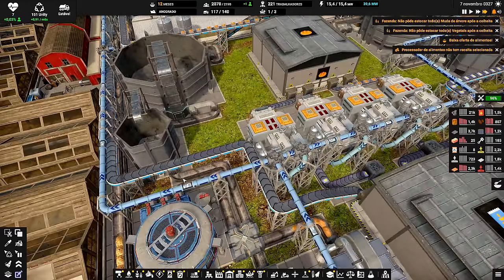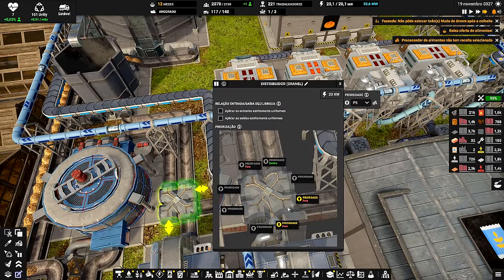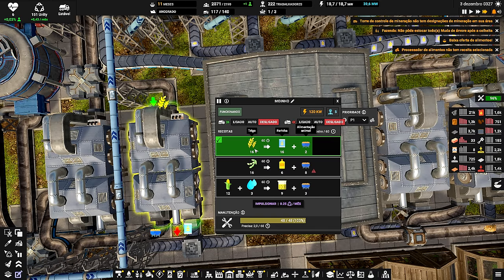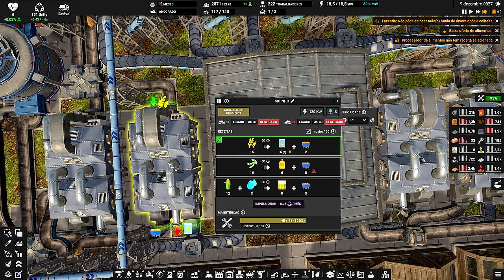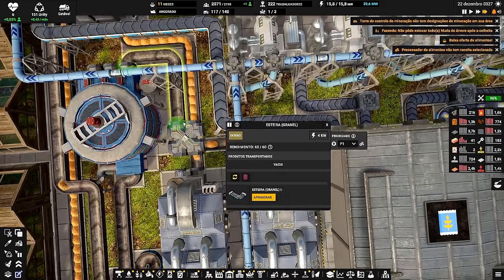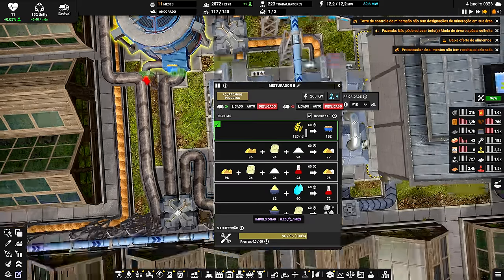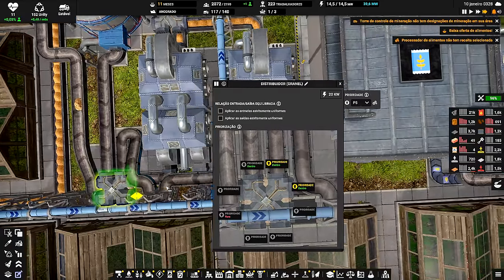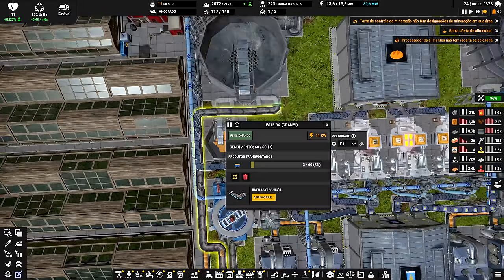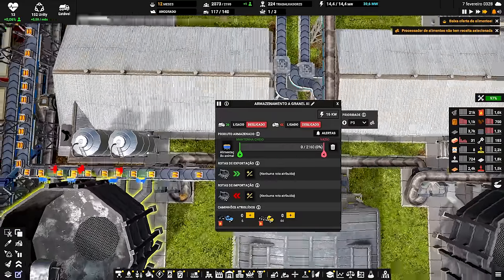Os dois lados são espelhados. O lado direito vem para esse armazenamento de trigo, e o esquerdo para o outro. Sai por essas esteiras, entra nessa verificação. A prioridade para fora é primeiro para os dois moinhos — eles vão moer esse trigo e transformar em farinha. Depois que encher e não tiver mais como sair a farinha, ele manda para essa saída e vai virar alimentação animal: 120 de trigo faz 192 de alimentação animal! Essa alimentação animal passa por essa verificação também — sai farinha e alimentação animal. Os dois se unem nesse distribuidor e sobem para esse grande armazenamento de alimentação animal.